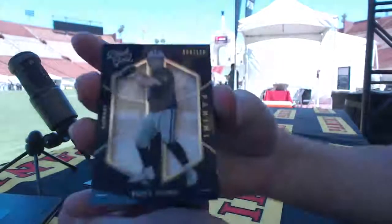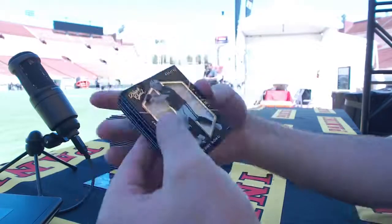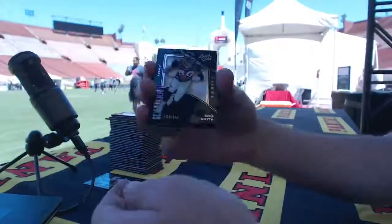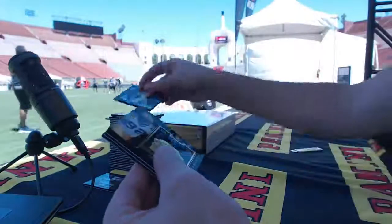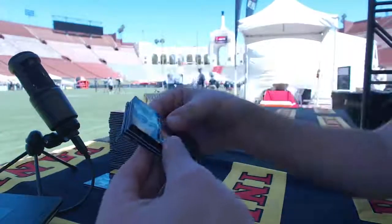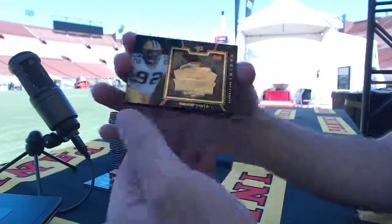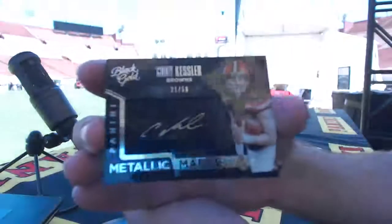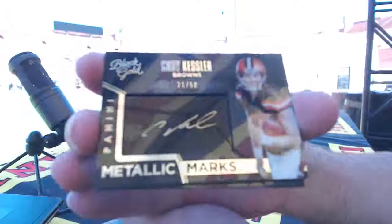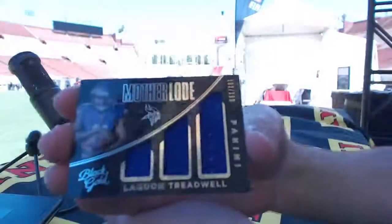Number 100, Tony Romo for the Cowboys. Rod Smith for the Denver Broncos. Number to 50, Reggie White for the Packers. Cody Kessler to 50 for the Cleveland Browns metallic marks, Sarge. And Laquon Treadwell for the Minnesota Vikings, motherlode.